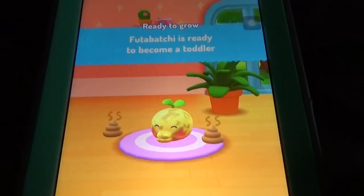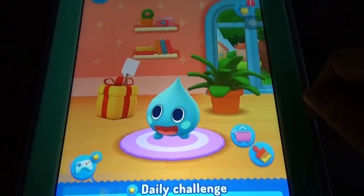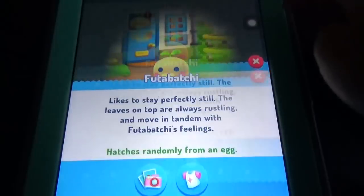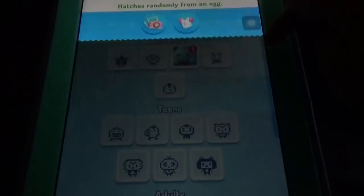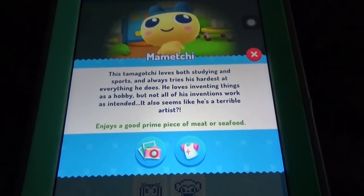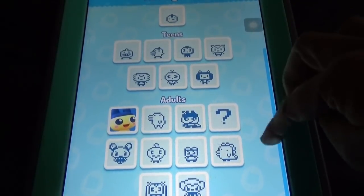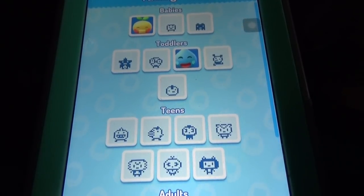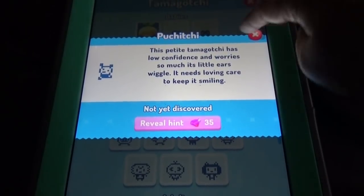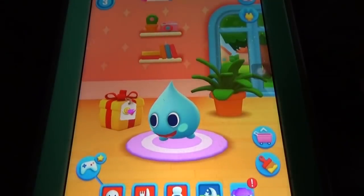Not only one pet — we have a new toddler to discover, sweet dreams bedroom update, and more. The names are a little confusing. Here we can see babies, toddlers, teens, and adults. If you just install the game you'll get this pet and you can change its wardrobe and everything. There are so many things to collect, not like My Talking Tom where there's only one pet.